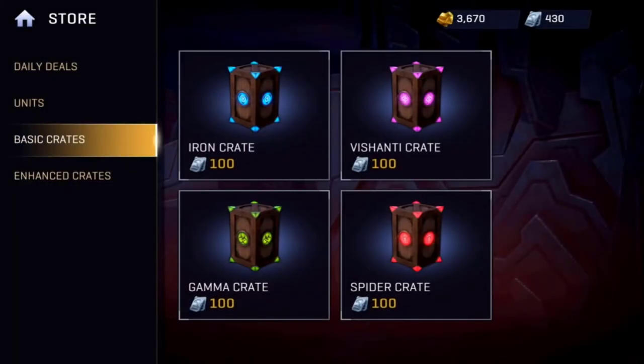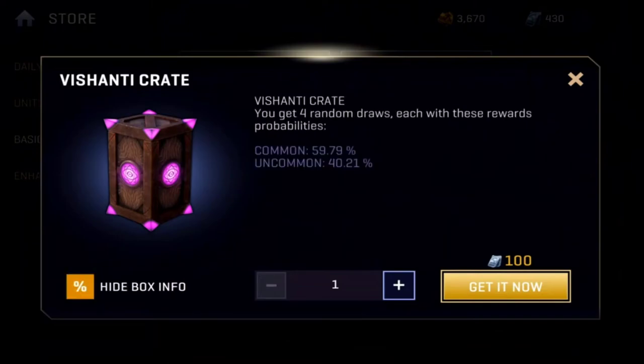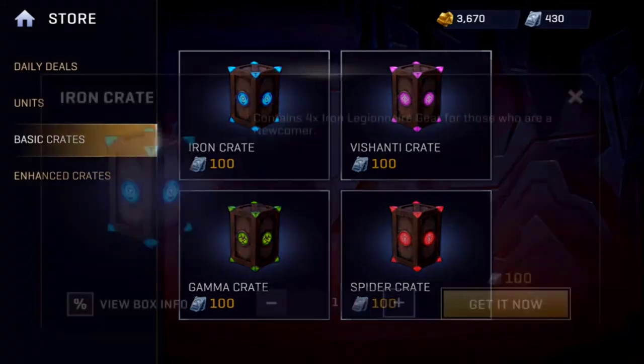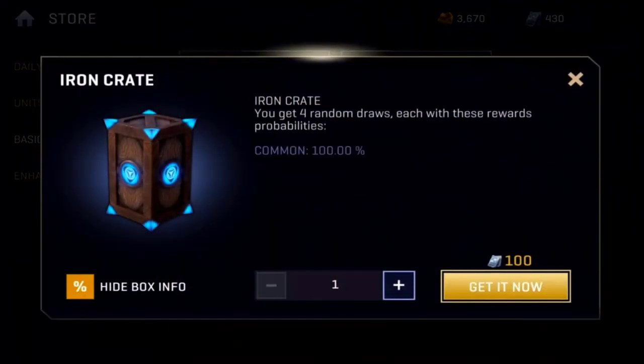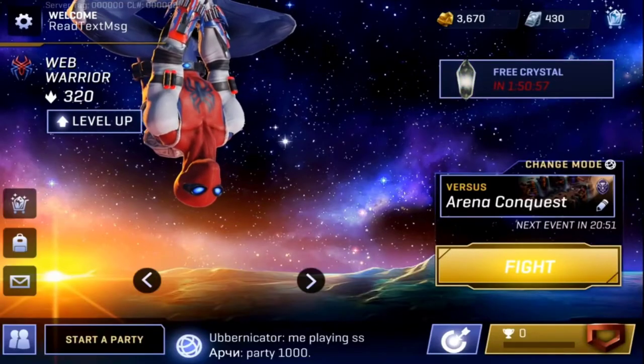If you go back to the basic crates, the Vishanti one now shows 59% common and 40% uncommon — they actually add in the uncommon percentage and possibility of getting uncommon gear into the basic crates. If you click the Iron Legion one, that still says common because I am not a Recruit with Iron Legion.